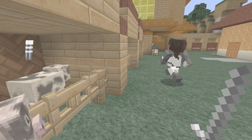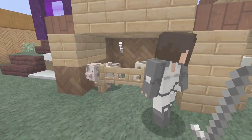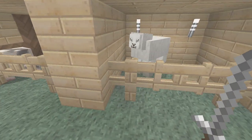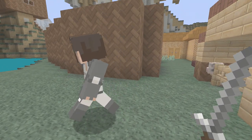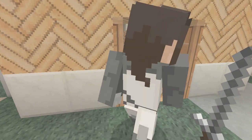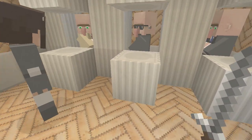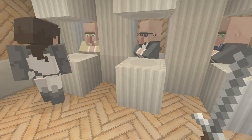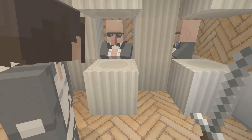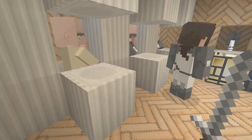Over here is the animal area. That sheep is like... There's a trading center where you trade with villagers, but I think most of them are rip-offs. They're like obsessed with animals.